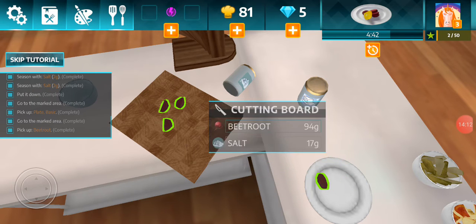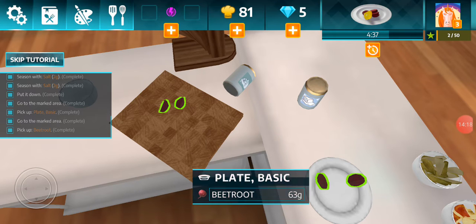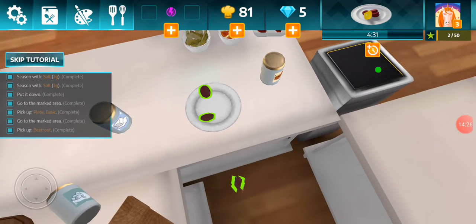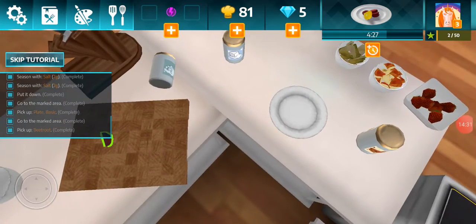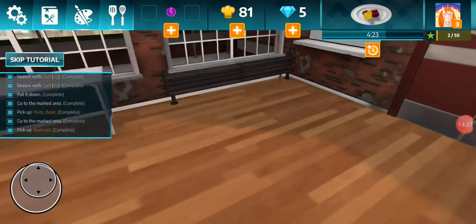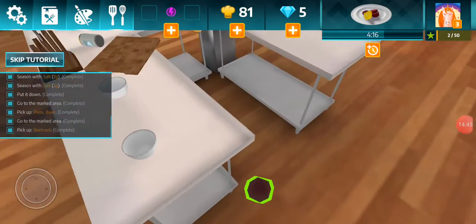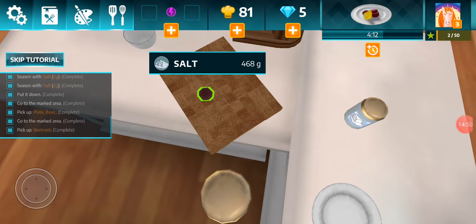This is four grams... 17 grams... Oh no, four grams. Oh no — that has 63 grams of salt! No, I can't serve this man. I can't serve this — that has way too much salt. That's 63 grams of salt on one beet slice. I wonder if I can just...